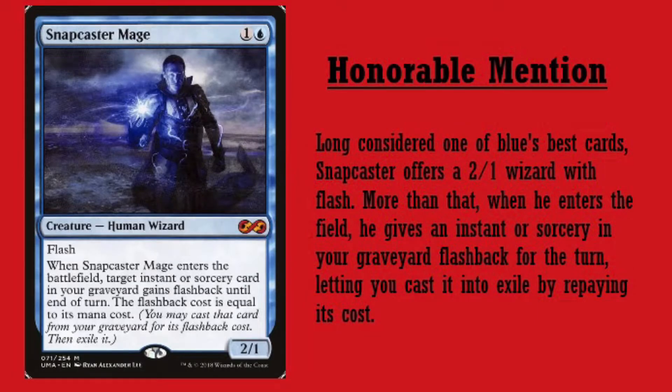The honorable mention is Snapcaster Mage. The reason I wanted to give him an honorable mention is because for a long time he was considered the best blue card around, or the most played, for a long time. He's only a 2-drop and he's a human wizard. He's got flash so you can throw him in at any time. When Snapcaster Mage enters the battlefield, target instant or sorcery card in your graveyard gains flashback until end of turn — the flashback cost is equal to its mana cost. You may cast that card from your graveyard for its flashback cost, then exile it. So basically you're going to get to use something from your graveyard. You can just flash it in.